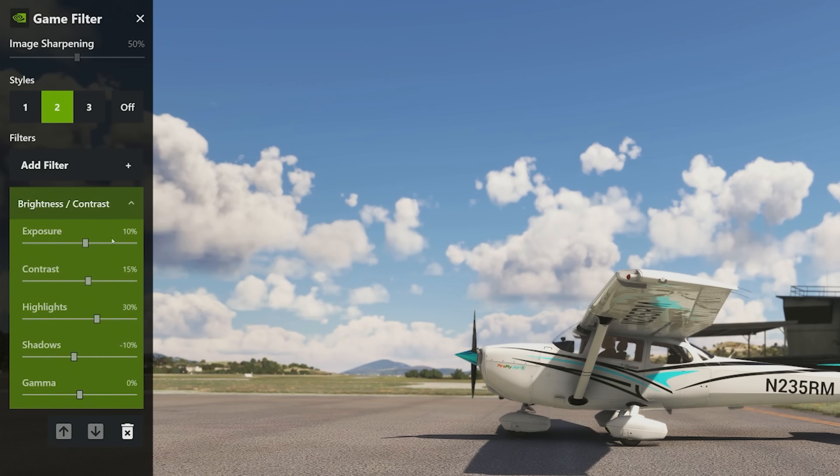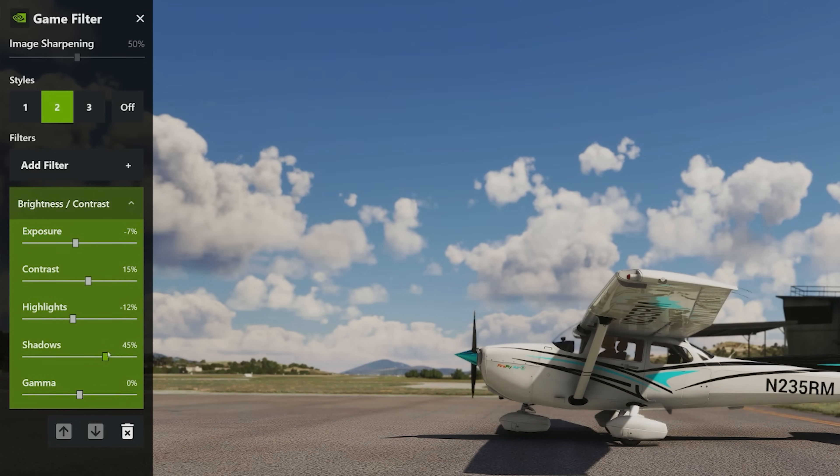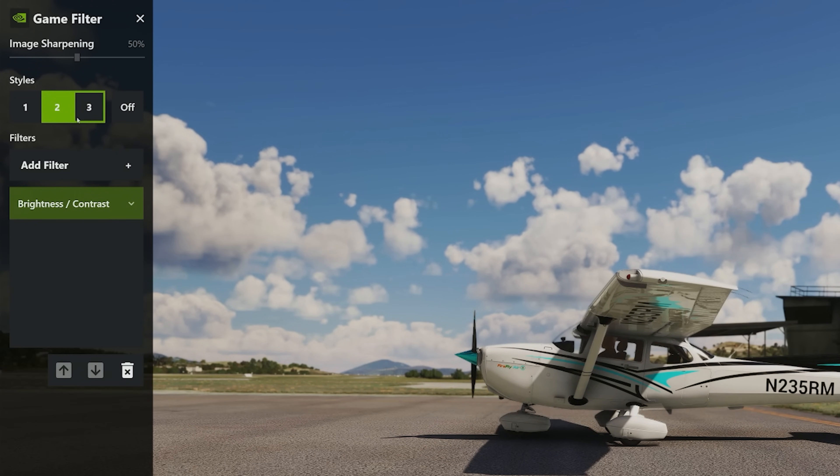It already makes a difference. In brightness and contrast: exposure, we're going to bring that down just a little bit — around seven to eight, give or take. Contrast, leave it alone. Highlights, bring these guys down. Shadows, we're going to bring these all the way up to somewhere around the mid-fifties — it just gives it a bit more pop. If we compare just the brightness and contrast on or off, you can see the difference straight away.